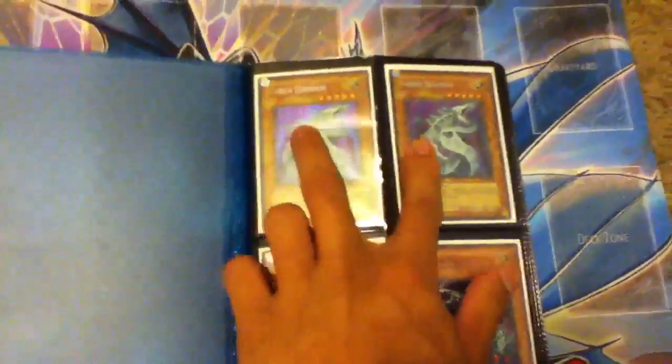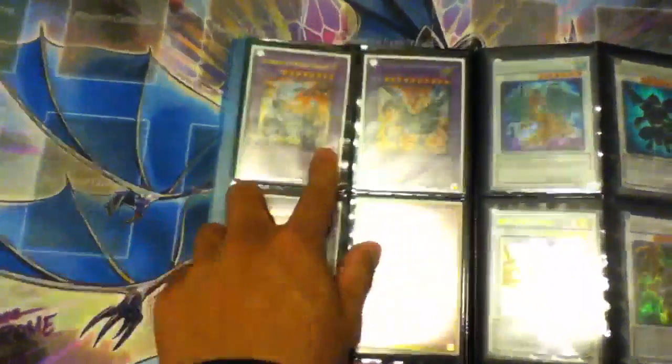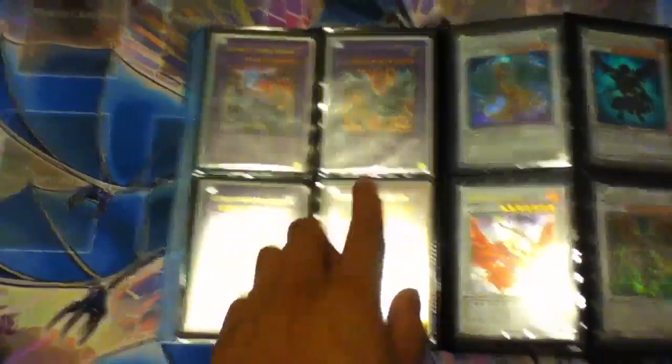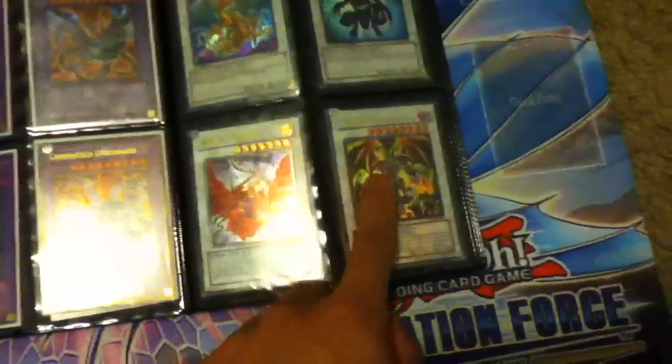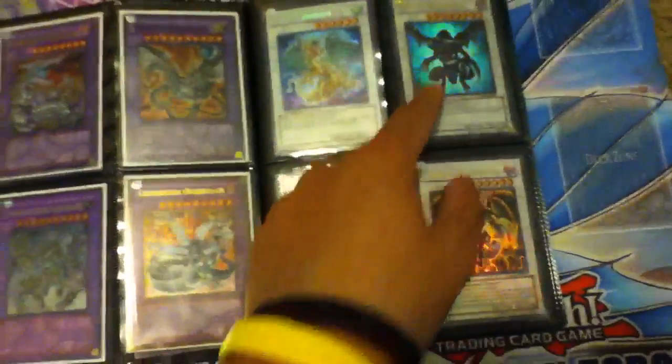We got Secret Rare Cyber Dragons, Super Cyber Valley, Super Cyber Dragon. I just like Cyber Dragon. Ultra Chimer Attack Fortress, Alternate Arts, Cyber Hand, Ultimate, Ultimate, Ultimate Korea, Ultra, Ultra, Secret Rare Orient Dragon, Secret, Secret, Gold, Gold.